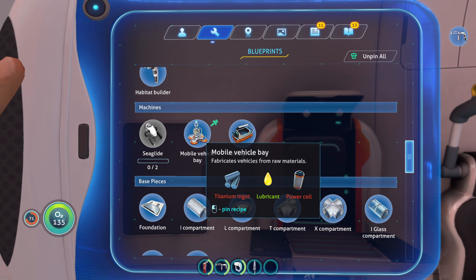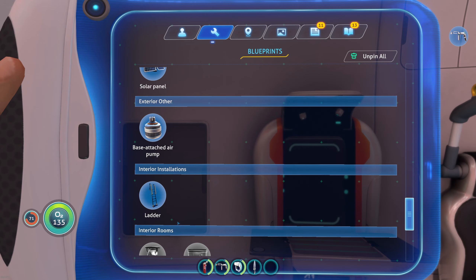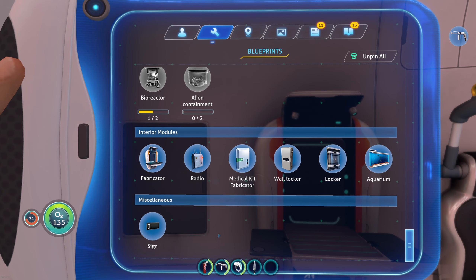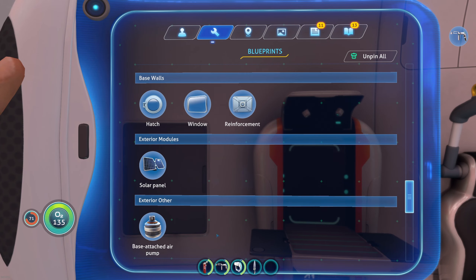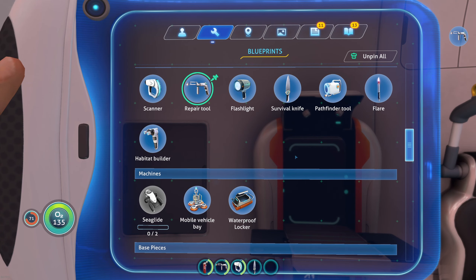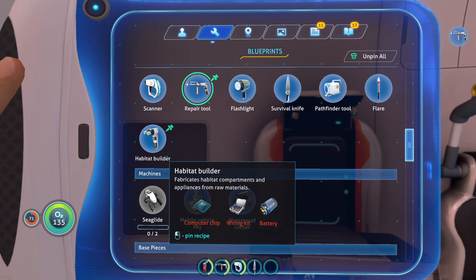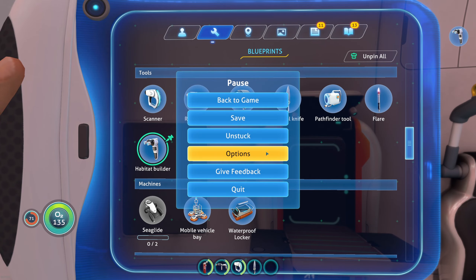Mobile vehicle bay. We can build an underwater center — a space center? Underwater center. Translating what my brain just said: we can build an underwater base, on the seafloor, whichever one you choose. It just gets more and more interesting. So we know we're going to need that, which means we're going to need more silver. We're pinning this one.